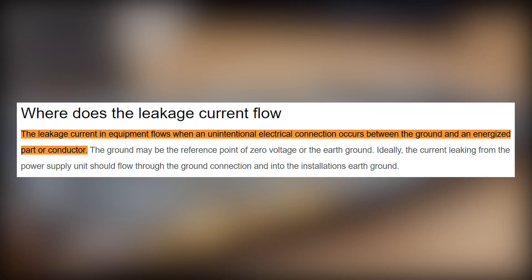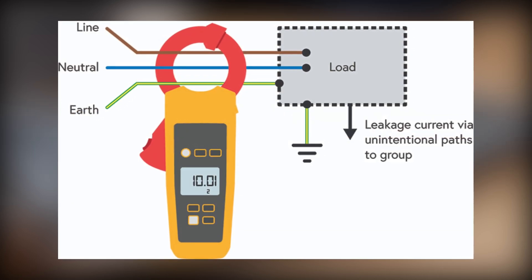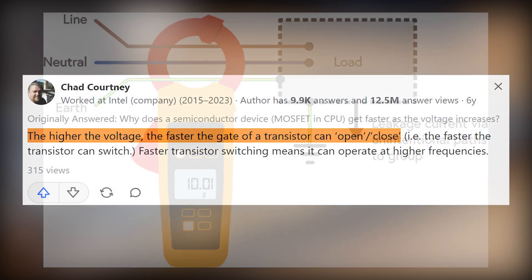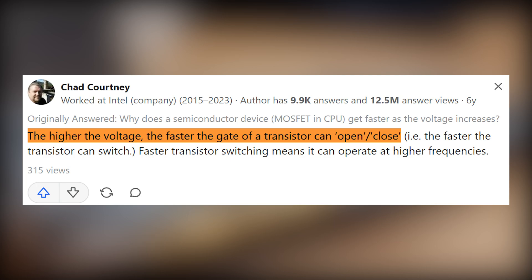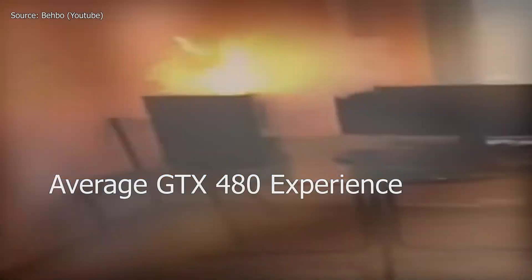Leakage current is basically the unintended flow of electric current in a circuit, often occurring due to transistor-level imperfections. They could fix the slower transistors by upping the voltage, but higher voltages caused the leaky transistors to leak more, which created more heat, and more heat makes the leaky transistors leak even more.